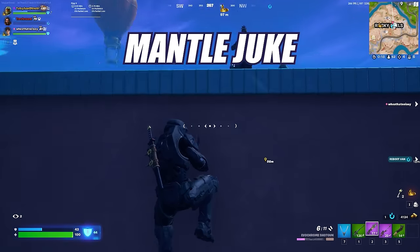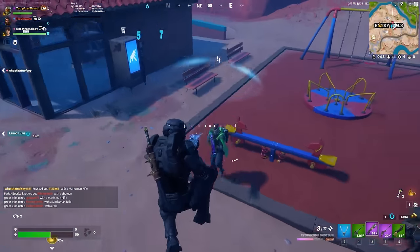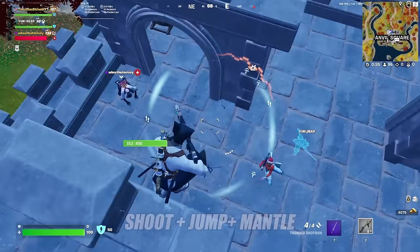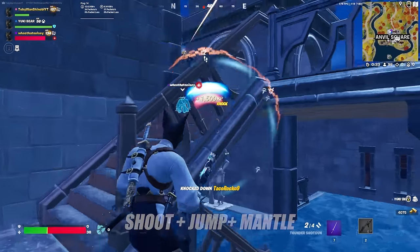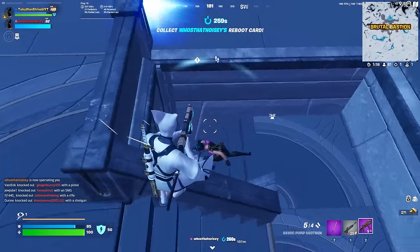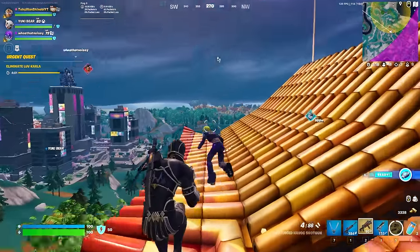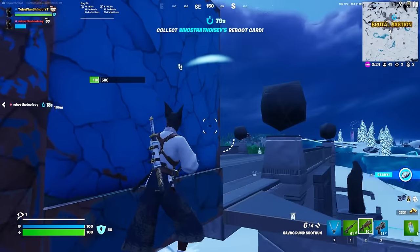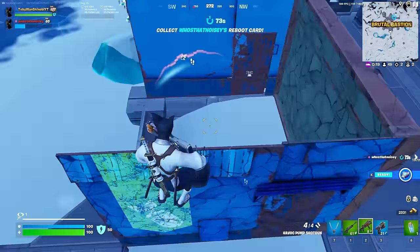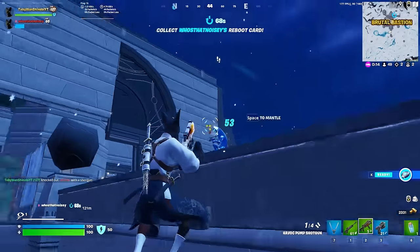Next we have the mantle juke. Mantle juke can take many forms, but the gist of it is to use a ledge climb as a way to avoid enemy damage. You want to deal damage and then enter a mantle animation to avoid an enemy shot or break view from their camera. One method is to take a shotgun shot at someone while jumping, then quickly flip your aim to a ledge and climb it to avoid their shot. Another method is to jump from a ledge, take the shot, and then clamber back onto the ledge you just jumped from. There are many ways to work this into your gameplay — you just need to practice it and always be looking for ways to use a mantle to avoid enemy fire.